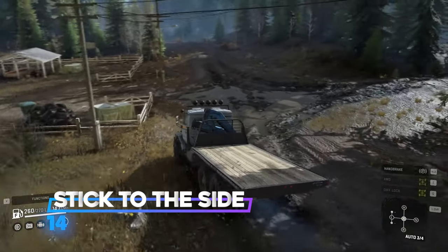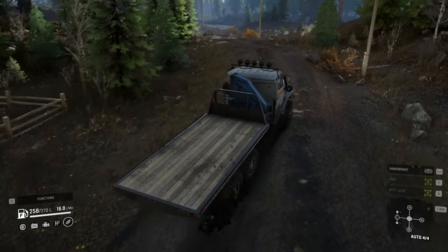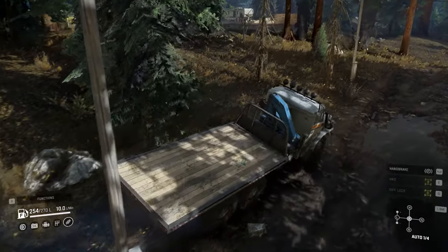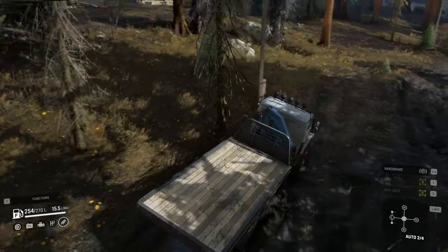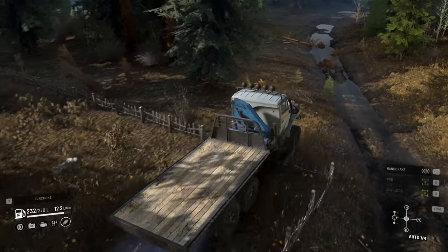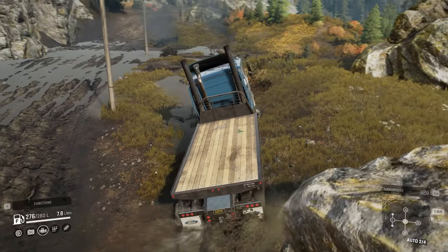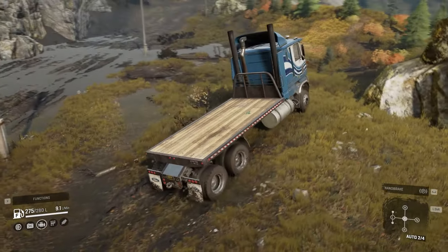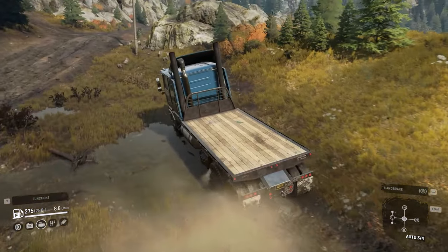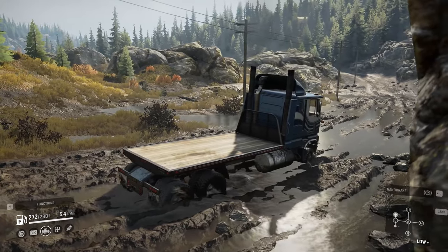Number 14: stick to the side of the road. SnowRunner roads are not the nicest — you'll face a lot of mud and water pits. But since SnowRunner lets you be creative, you can always make your own way. If you see a mud pit on the road, don't just go through it. Stick to the side and go around it. This trick helps a lot at the beginning when you don't have capable trucks, like here where I'm driving the Ford CLT around a muddy area instead of through it.